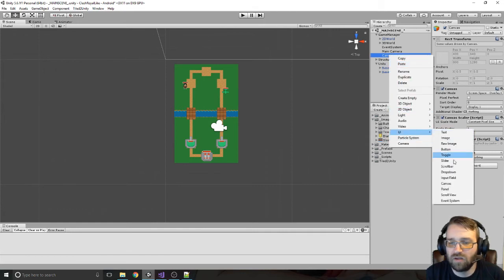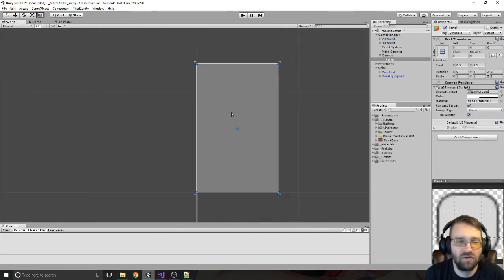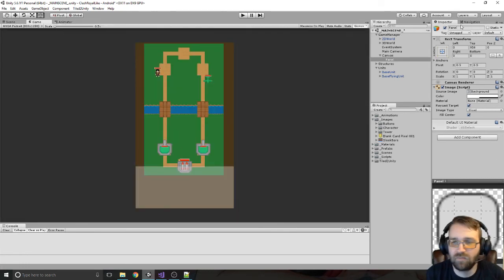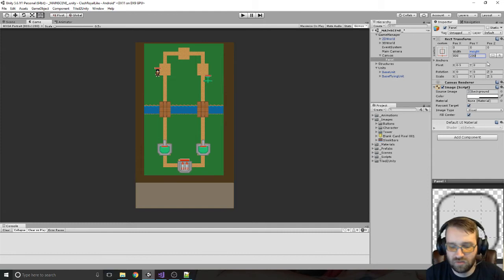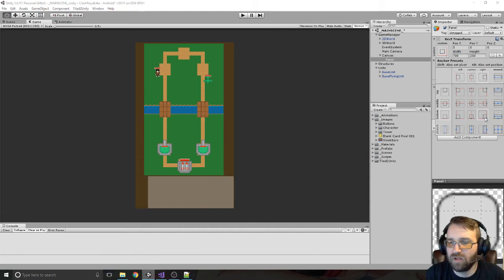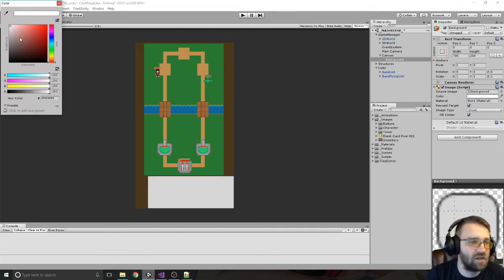Now we're going to say right-click UI and I'm going to click on the 2D so we can actually look at the 2D area of it. Bring this down like this and check out the game — let's dock it to the bottom middle by holding Shift and Alt. Let's set the height to about 200 or 250, something around 600 to 700. So this is going to be our background and we're going to bring up the opacity on it, maybe make it a little bit darker.